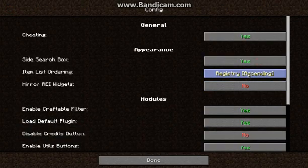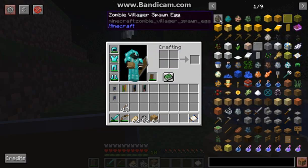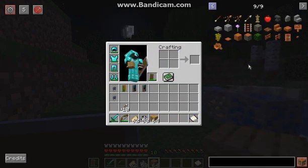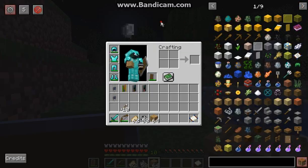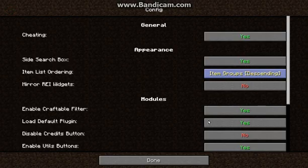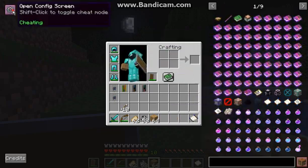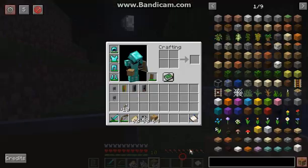You can have the actual ordering of items either via registry name, so alphabetically, or item groups in ascending or descending order. We'll just go for name here because it makes it easy to tell. So descending it'll go from Z to A, and registry as well as item groups will be very particular in a different type of way. Registry ascending is the default I believe.